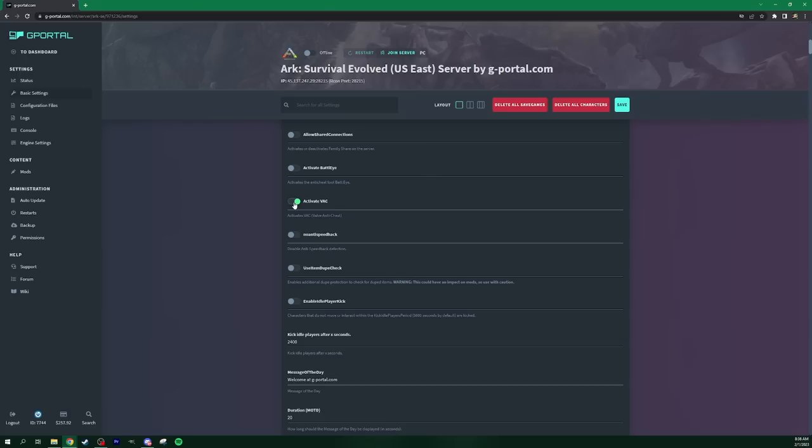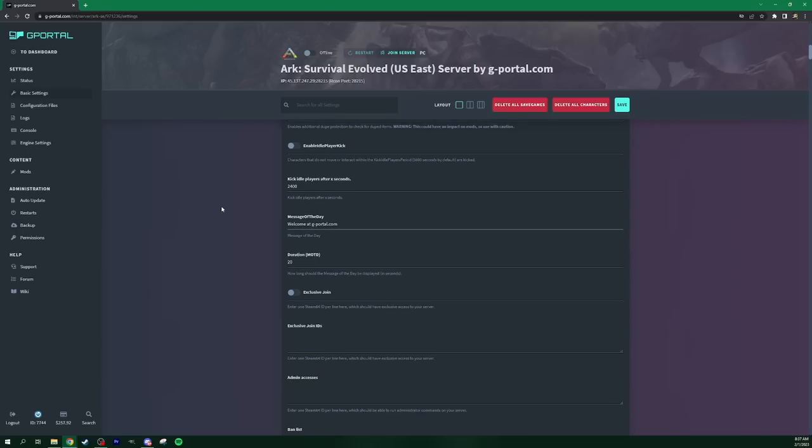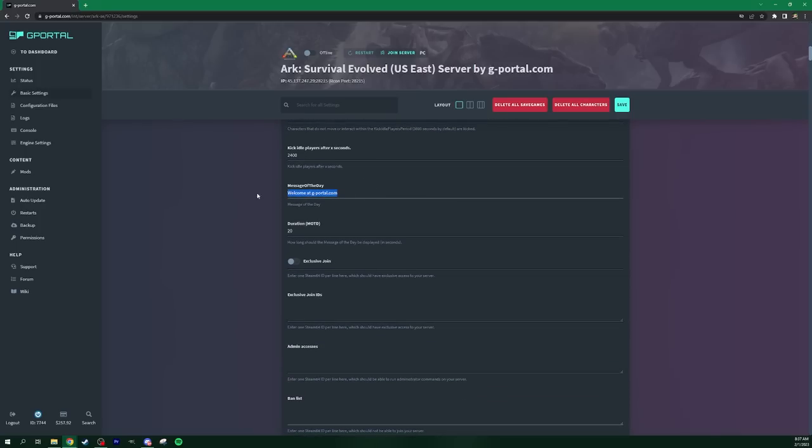Activate VAC — this is the Valve anti-cheat. You can turn that off so you don't have to have it running on the server. You can also set up your message of the day — say something like 'Hello.' There's also Kick Idle Players: if somebody goes AFK for too long it'll automatically kick them. So the message of the day is the first thing they're going to see as soon as they log in.